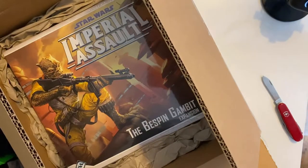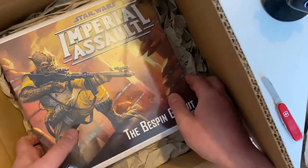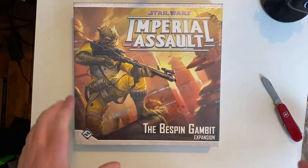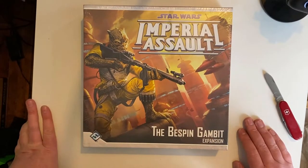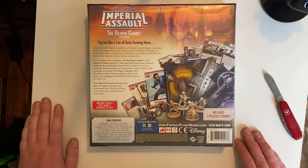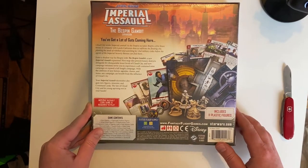This is one that I have been trying to get hold of for a fair few weeks now. So for anyone that's not aware, this is the Bespin Gambit from Imperial Assault. I don't know which number expansion this is. Got some beautiful artwork on the box, as always with anything FFG - it's always really, really good.